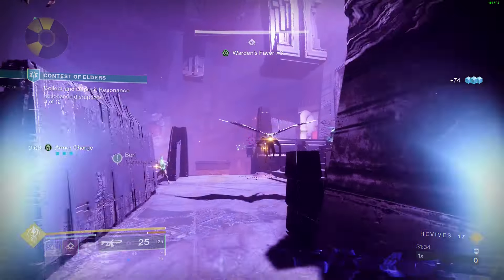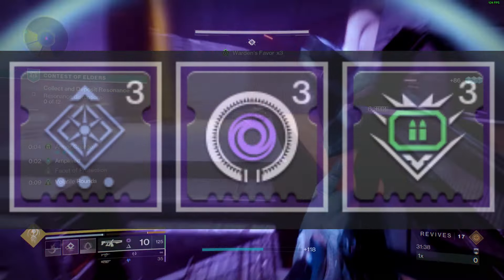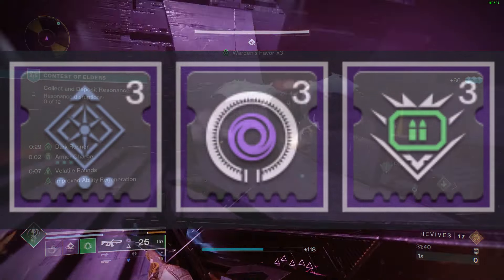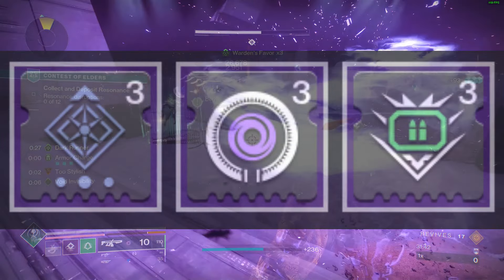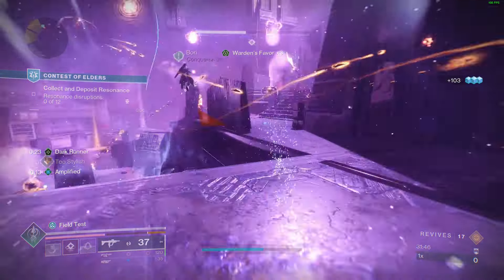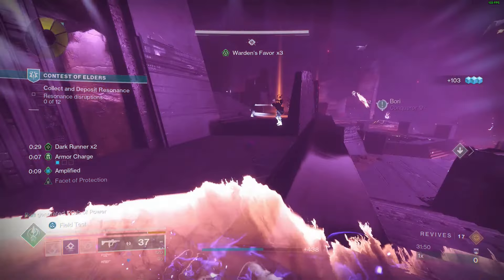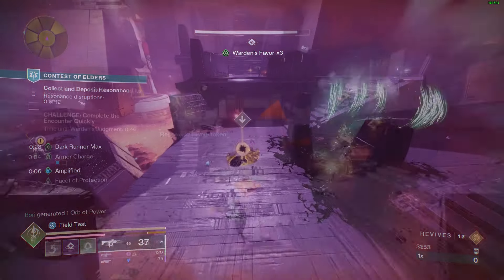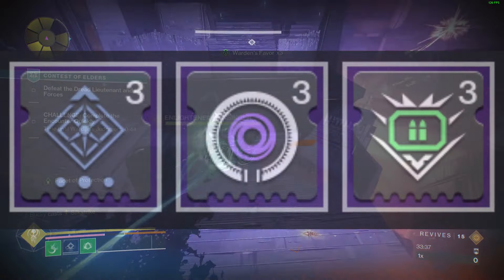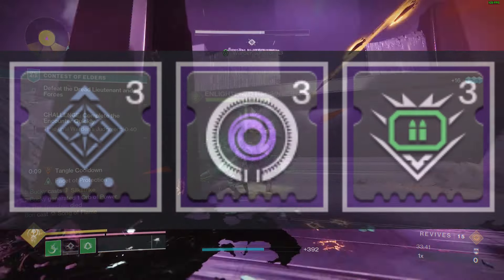Now that our subclass is set up, let's mod our gear, starting with the Helmet — that will be Font of Wisdom. Picking up an orb of power will grant you plus 30 intellect during the duration of your armor charge. If you can run 100 intellect, you won't need this, but I recommend running Font of Wisdom with 70 intellect so you will be at 100 intellect when you pick up an orb. Also on the helmet will be Void Siphon — rapid void kills will generate an orb of power — and Special Ammo Finder.